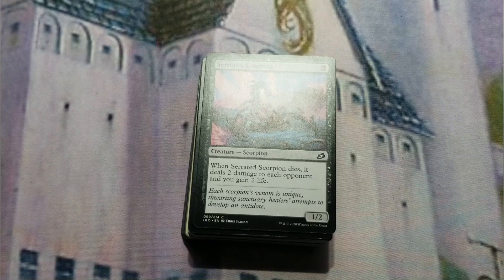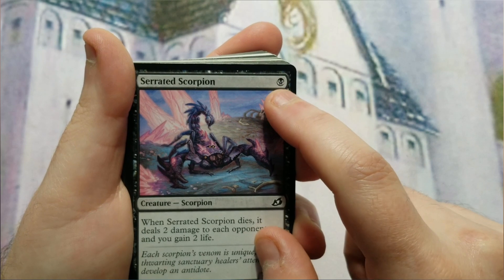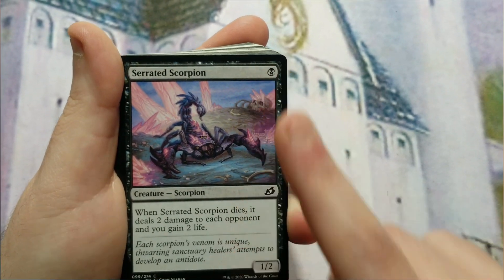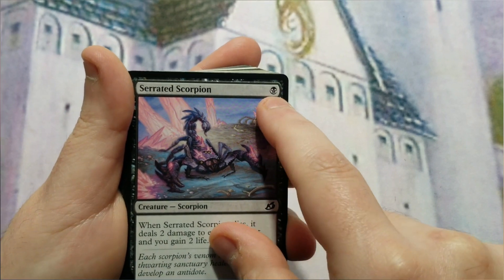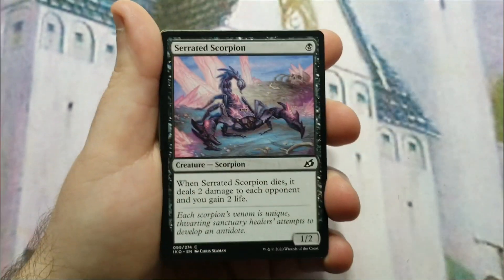This deck uses the devotion mechanic to win the game — not directly, but something that has devotion will win the game. When I say devotion, that means black pips on the casting cost side of a card. Each black mana symbol in the upper right-hand corner counts as one devotion. If a card has two black pips, your devotion is two for that card. Multiple cards are additive — only the symbols in the casting cost, not elsewhere, count as devotion.